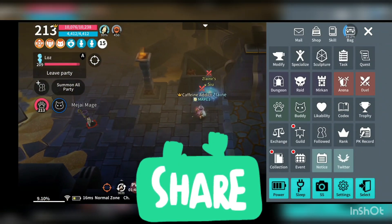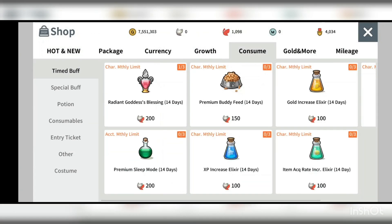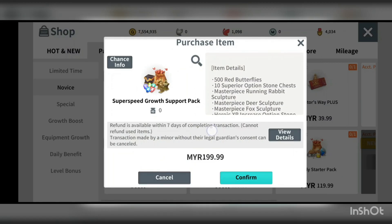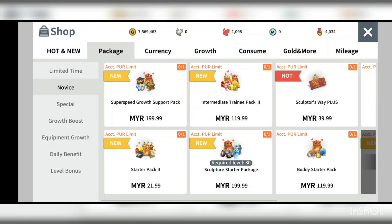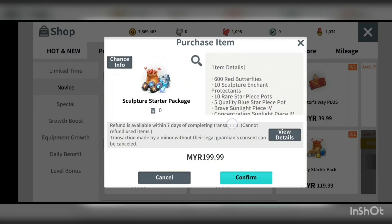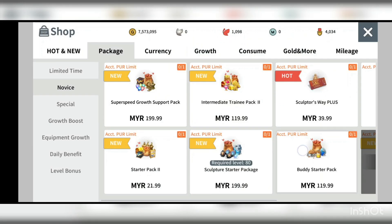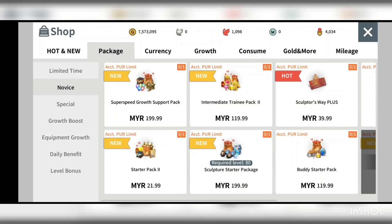There is a necklace that adds 3% to sculpture crafting, but it's still RNG-based. Super SedaGrow is really useless and costs too much — unless you're specifically aiming for the legendary clove API drain and HP drain stone, which is guaranteed. But paying that much for the other items isn't worth it. Sculpture starter pack and buddy starter pack are also not worth it.